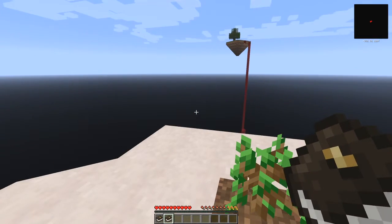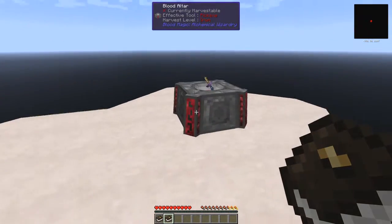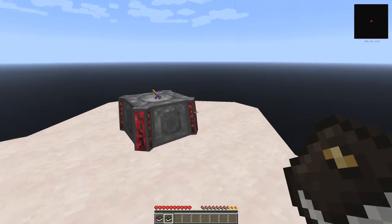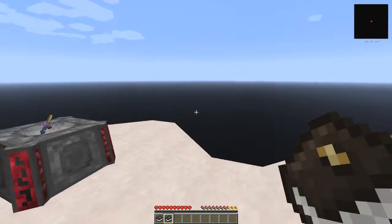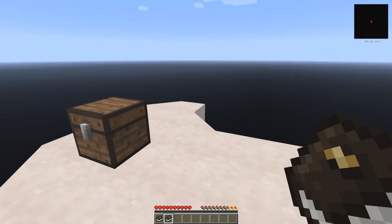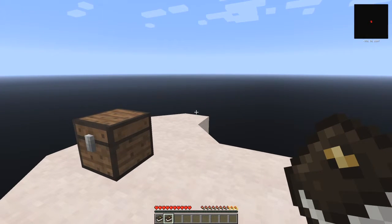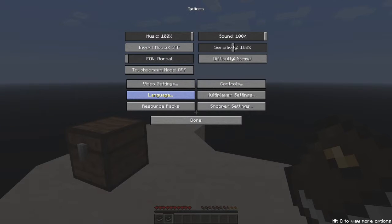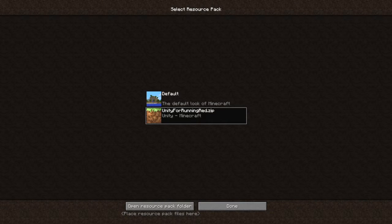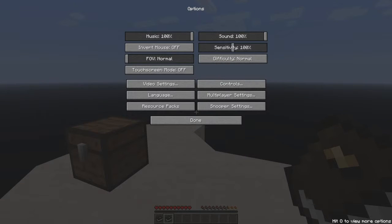This is actually launched from the Feed the Beast Launcher. It's a third-party pack and the pack code for it is BLOOD. When you actually start it, one of the first things you can do is go to Options, Resource Packs, and select the Resource Pack for Running Red, which makes things look a bit better.